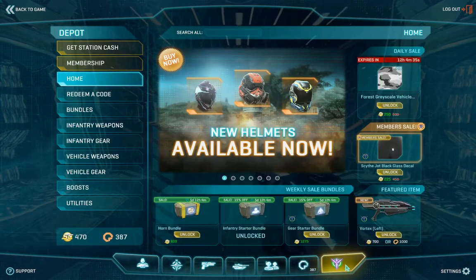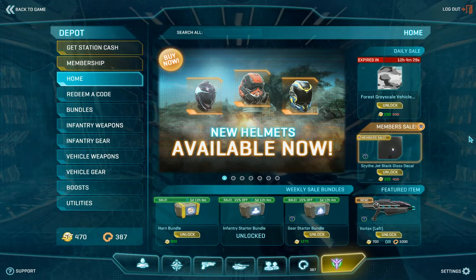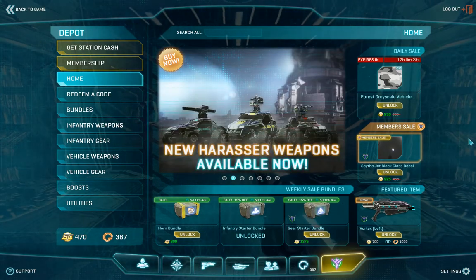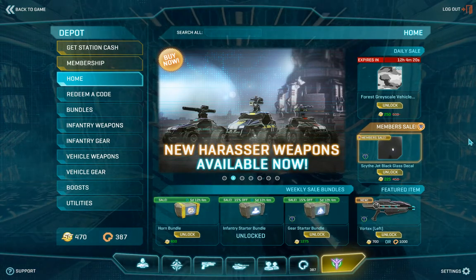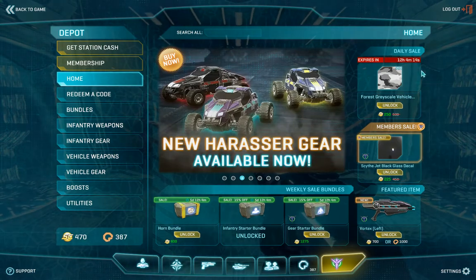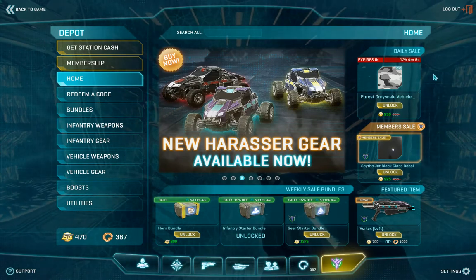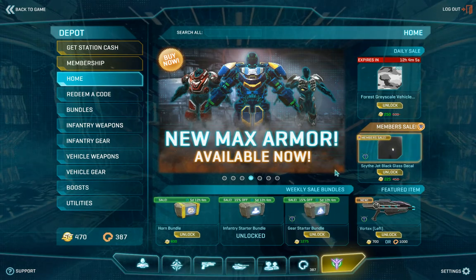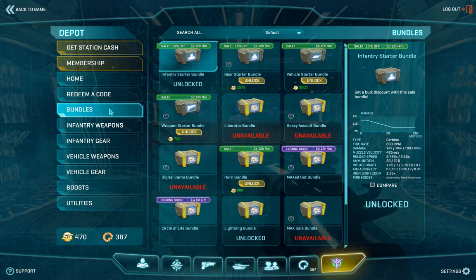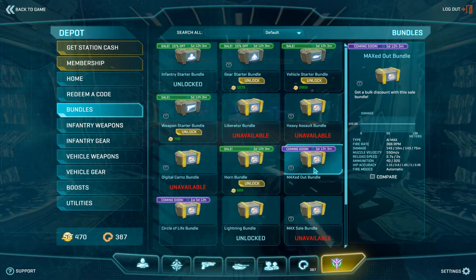At the Depot, you can see the store. This is where you spend real money to gain weapons. Planetside 2 isn't pay-to-win, but you can pay to get access to weapons faster, or buy cosmetic items. If you want to be more frugal, there's a daily deal every day — seemingly randomized, but it can generally give you some pretty good deals. They also have weekly sale bundles, which you can find by hitting the Bundles tab. You can see when other bundles are appearing, but you can't find out what's in a bundle until it is released.